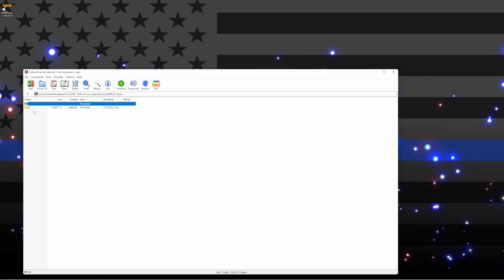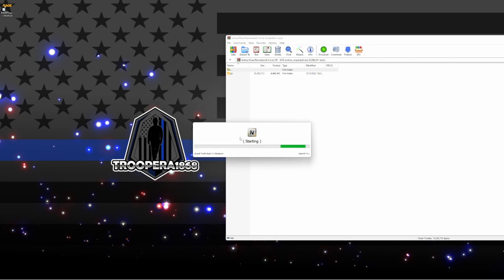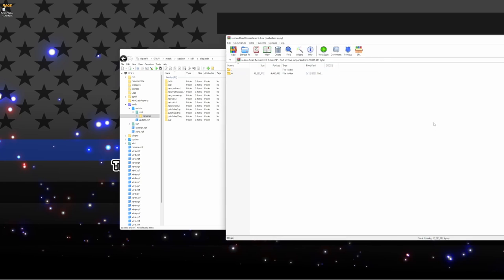Open up the .sp file — you're going to be met with a .jrr file. Open up WinRAR, click Windows of course, and go into your mods, update, x64, dlcpacks. Click edit mode and you are going to drag and drop the .jrr right into here.